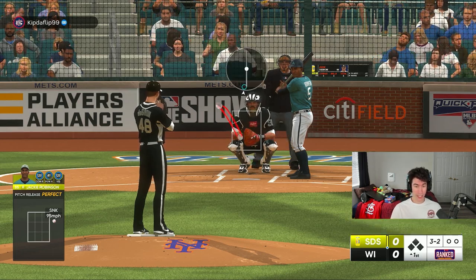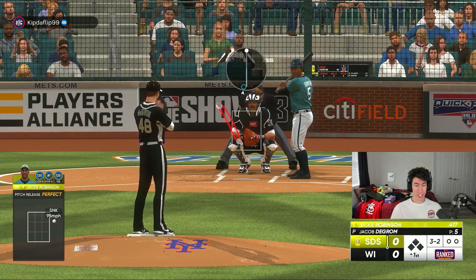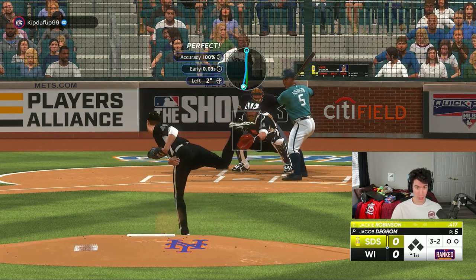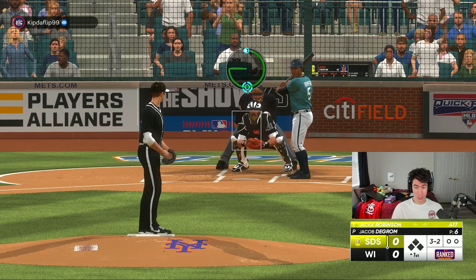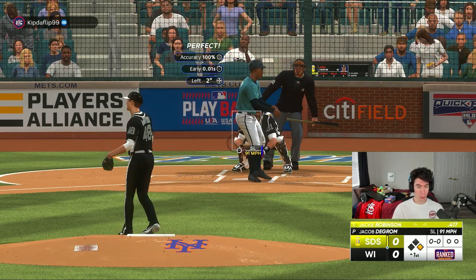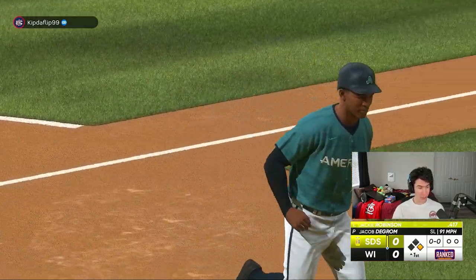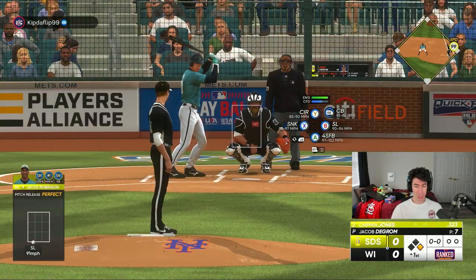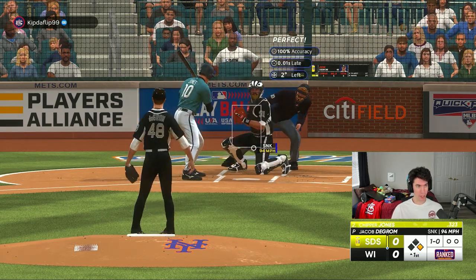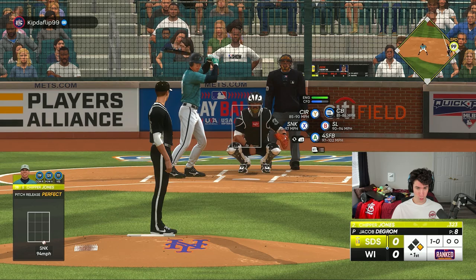Okay, so 3-2 to Jackie Robinson. I'm going to go ahead and try to dot him up with the four-seam fastball. I really would love to throw a perfect game today. All right, we've used every pitch — it's a full count to Jackie Robinson. I really just don't want to lose my perfect game... and there it is. After one hitter it's gone, but we still have the no-hitter going. I'm going to try to use his sinker to try to get a double play, but my opponent has had a pretty good eye so far.